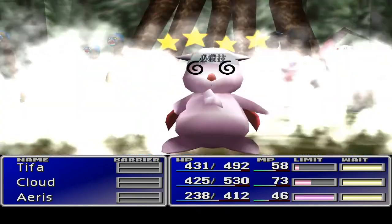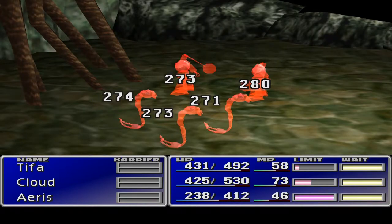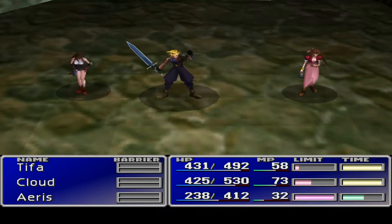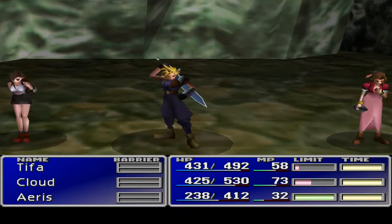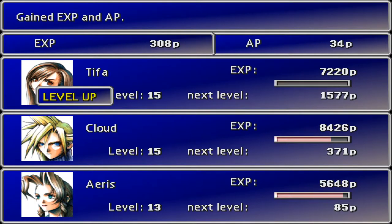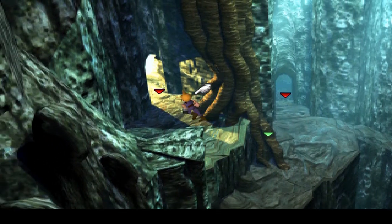Bam! Let's see how much damage gets done - does more damage go to the front than the back? 46 down to 32 - that's nearly 15 points of mana. That's a lot. Tifa leveled up! We are cramming the levels in here.